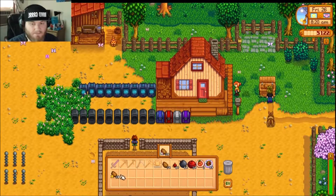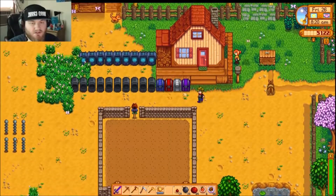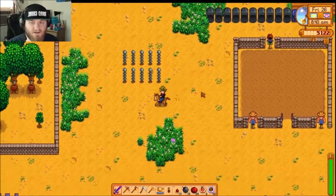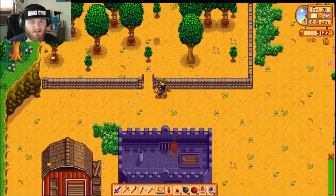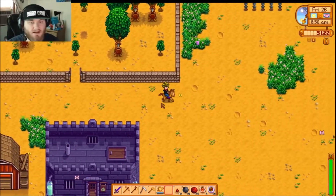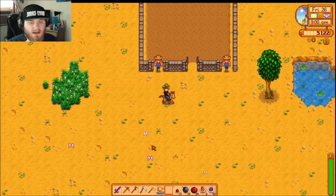I need some copper bars and wood. I've only got five thousand gold right now because I just spent fifty grand on that house upgrade, but it's out of the way and I'm getting ready to get money back from these potatoes, so it's fine. I don't have to get hardwood every day anymore, so that's a plus. I want to go to the desert and show you guys how this foraging thing works.